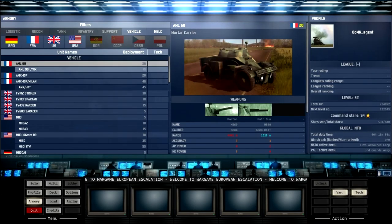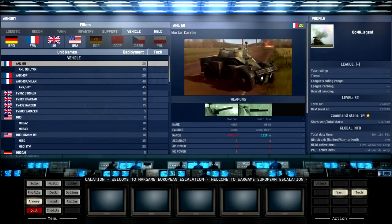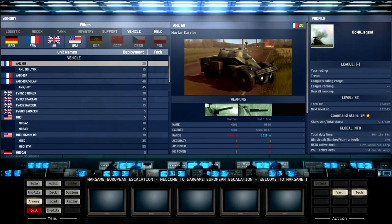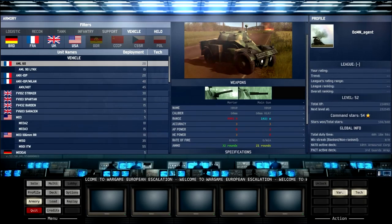Here we have the AML-60 French Mortar Carrier. Not really sure what it's doing in the vehicles category. It's probably similar to the US Mortar Support. It's quite fast, although its operational range isn't that good. The mortar itself doesn't seem really that good at all — it's got a small range.